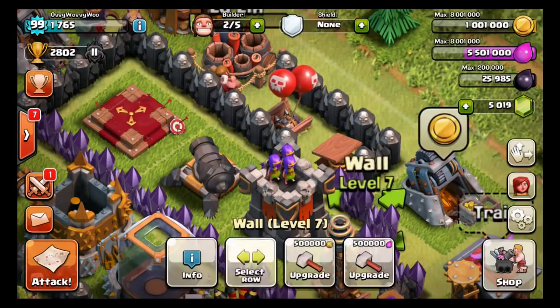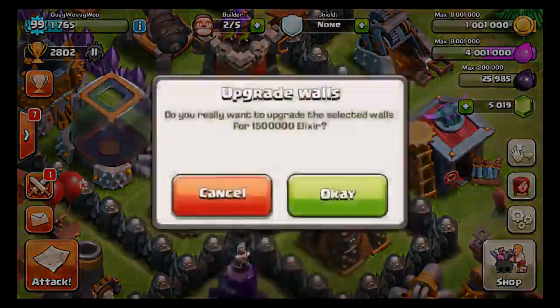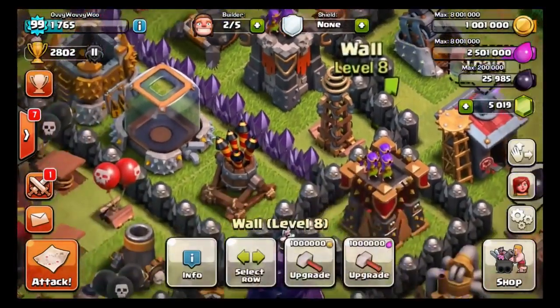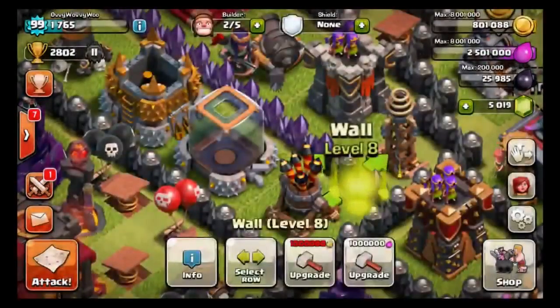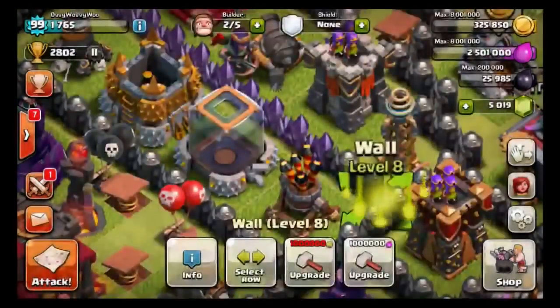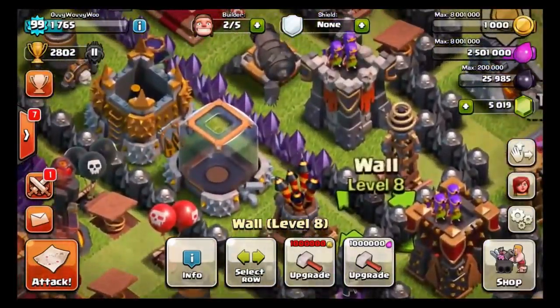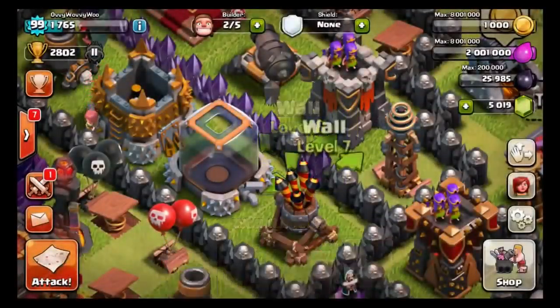I want to select sideways. There we go. So we're going to have like full level eight walls and hopefully we'll have full level eight and a few level nines, because that seems to be what we have at the moment. We've just got this row to finish up, and then I think the right hand side of this base is finished. Yeah, it definitely looks finished. So let's go through and — oh, can't use any gold. We need to use the rest of our elixir.